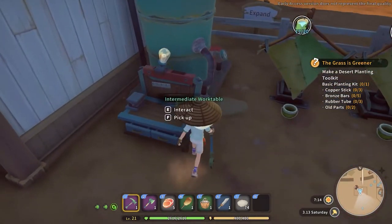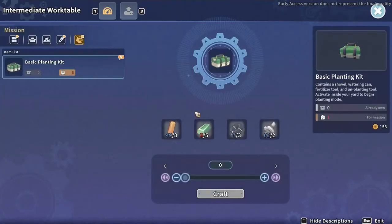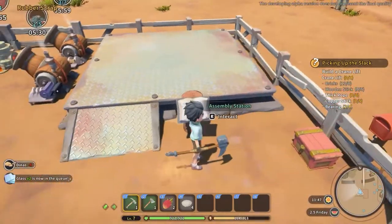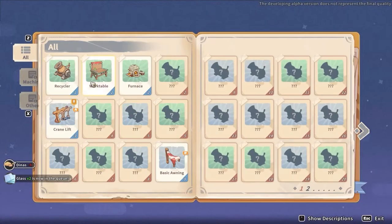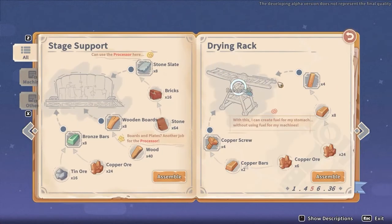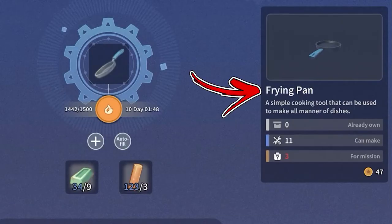Copper stick is a refining material used at the work table in order to produce the basic planting kit and the curling iron. You will need it also at the assembly station in order to build many structures like the crane lift and the drying rack, while later on you will need it at the forging machine for the frying pan as well.